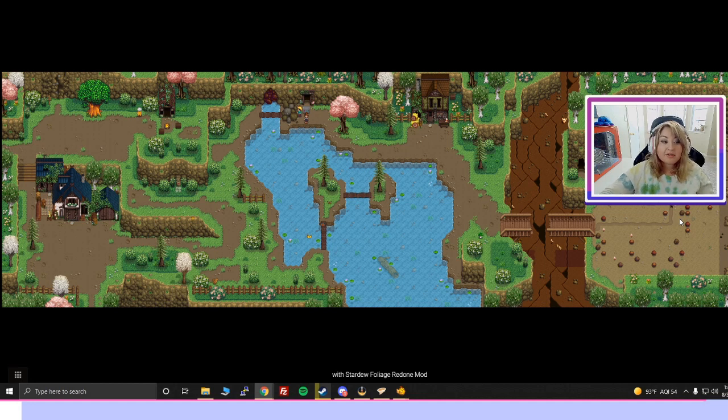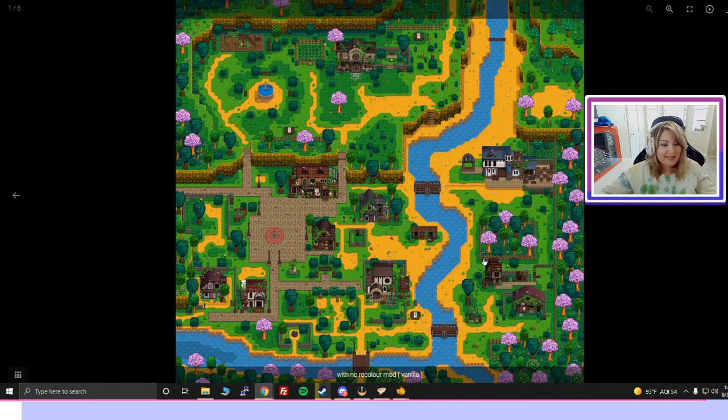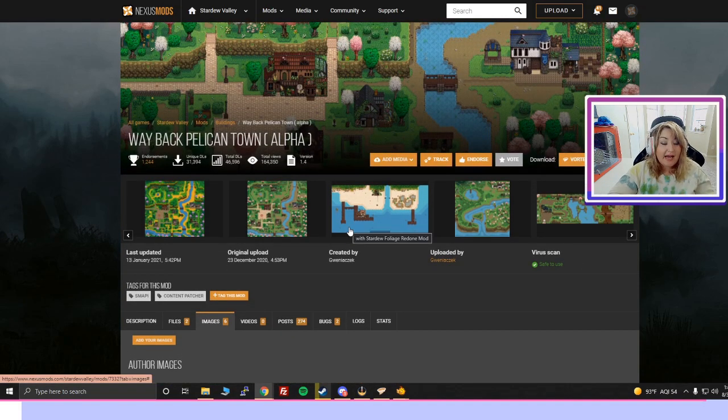The Stardew Foliage Redone mod is shown across all aspects of the island, and we also see what the Adventurer's Guild looks like. This mod — Way Back Pelican Town — doesn't have any config changes we need to make, so everything is what you see. It's not as customizable, but it's still beautifully done and a great cosmetic mod for your gameplay. It doesn't change gameplay, doesn't add or take away anything — it's the same Stardew Valley story with a different look and feel.